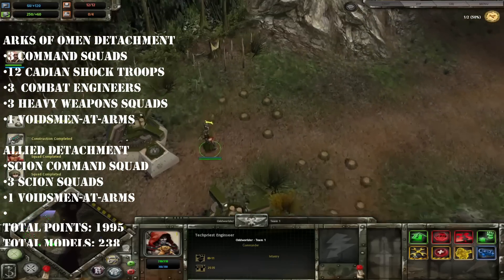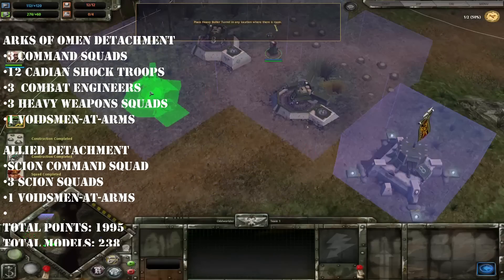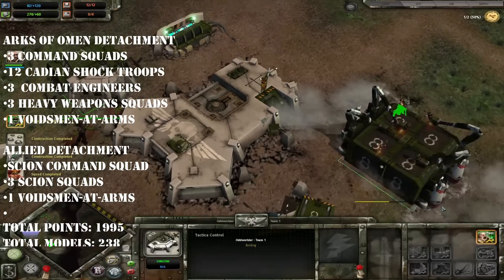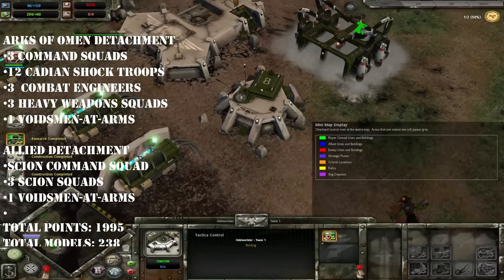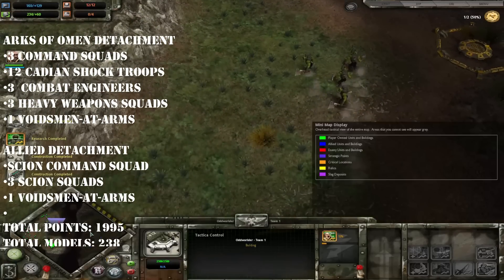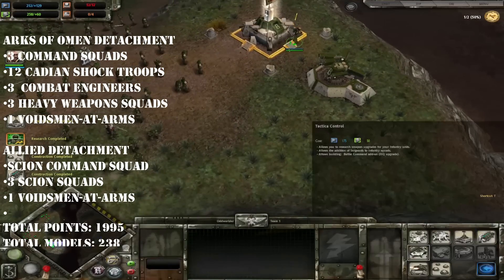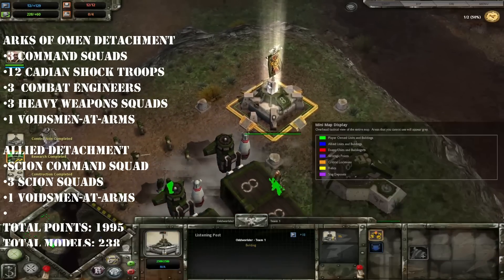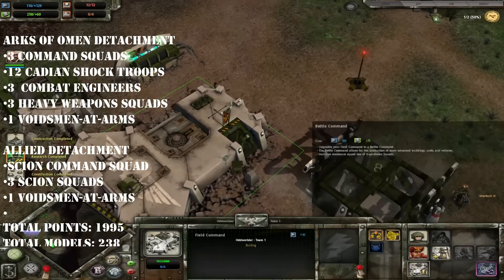And with that done, we had our army: three command squads, 12 Cadian Shock Troops, three combat engineers, three heavy weapons squads, a Scion command squad, three 10-man Scion squads, and two 10-man Voidsman at Arms units. In total this came to 1,995 points, meaning we've even got five points left over to give one of our officers a cheeky power fist or a plasma pistol, or put a command rod on the Tempestor Prime in the Scion command squad. The final body count was 238.